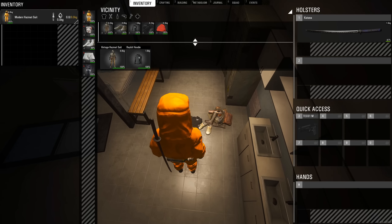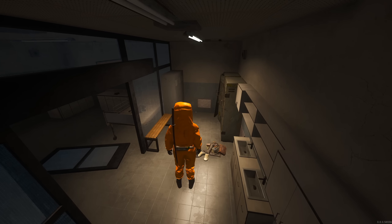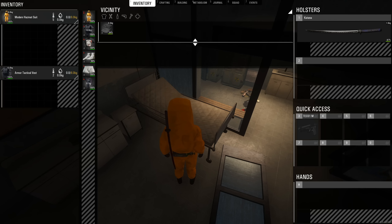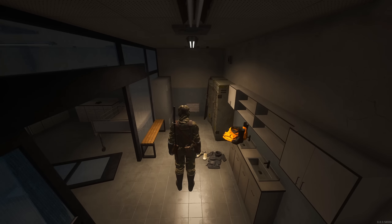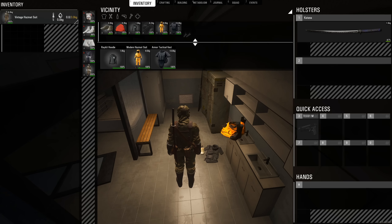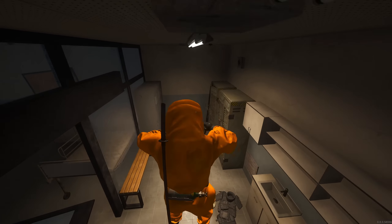If I place the yellow hazmat suit on, you can see it drops all my clothes. It has its own shoes so you don't need separate ones. The con to this yellow suit is obviously I stand out like a sore thumb, but the benefit is you can wear armor - as you can see my armor and tactical vest are there. The vintage suit camouflages very well in certain environments, especially forest areas. The con to the vintage suit is the inventory space - there isn't much of it, as you can see in the top left corner.